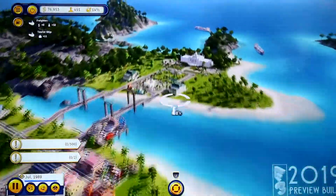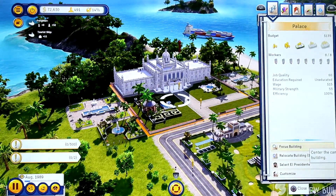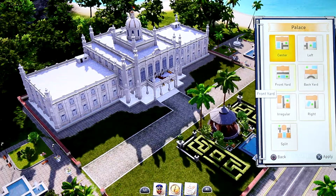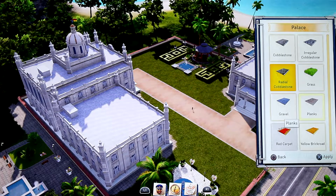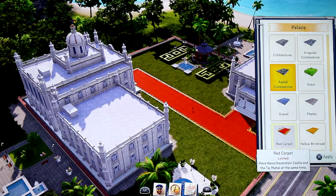I can quickly show you El Presidente's Palace, which is over here. Very nice. Now it's also possible in Tropico 6 to customize your palace. You can do multiple things like adjusting the layout of the palace, changing the look of paths and everything. Some things, as you can see here on the red carpet, are locked — so they're tied to progression.